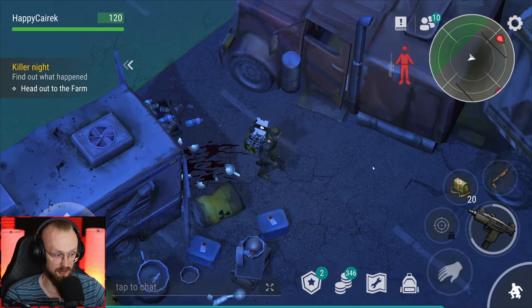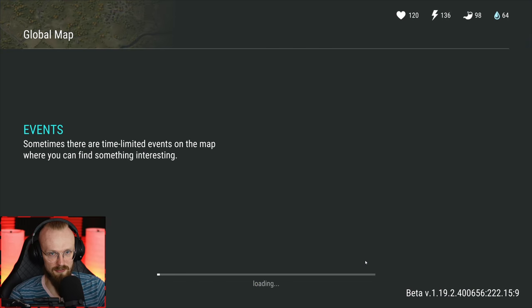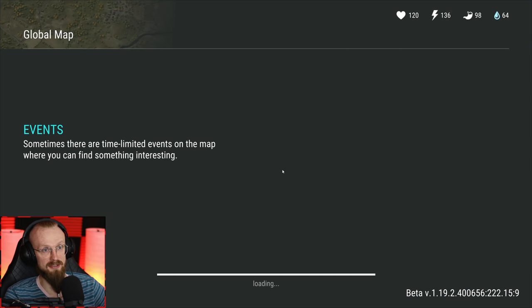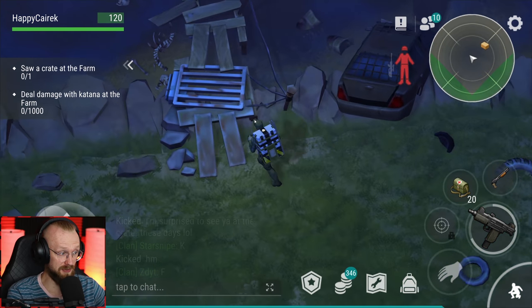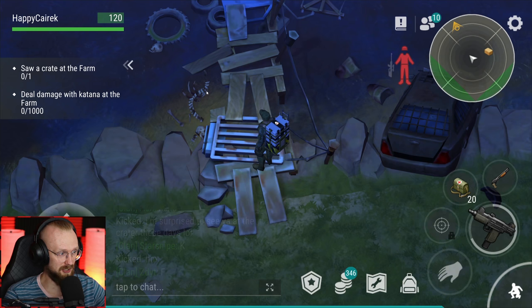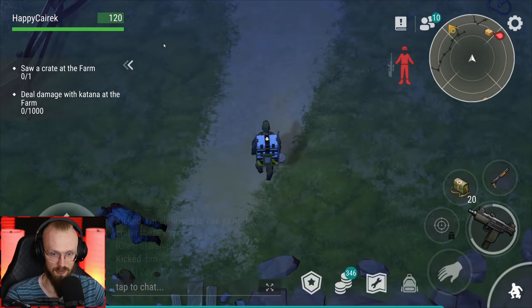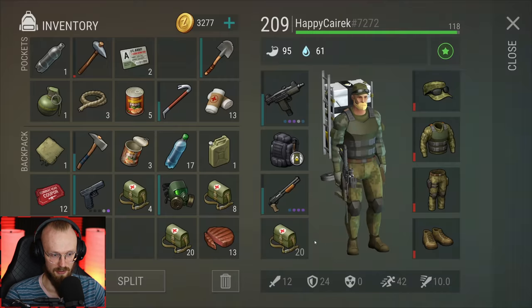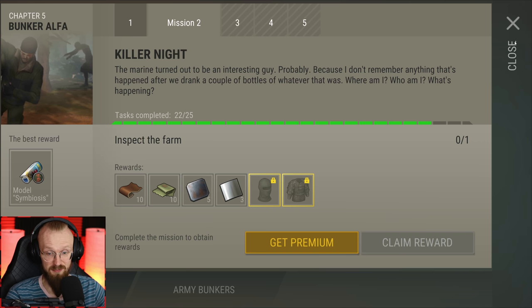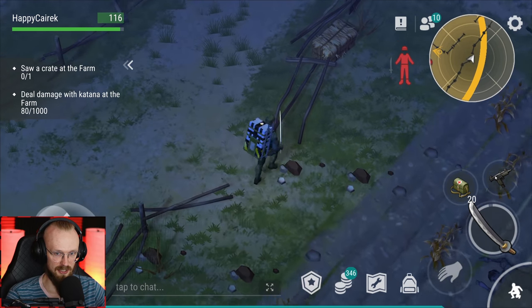I just wish maybe my guy had said 'hey, this bull is from the infected farm, it's time to go there.' I'll be the guy that says that - infected bulls are from the farm. Let's go to the farm. 'Saw crate at the farm, deal damage with the katana at the farm' - those are the things we have to do. Why would that be a task? Apparently you have to inspect the farm. Let's deal with a fast biter, let's get a katana. We just have to inspect the farm and deal damage with katanas - that's a weekend farm rush event.